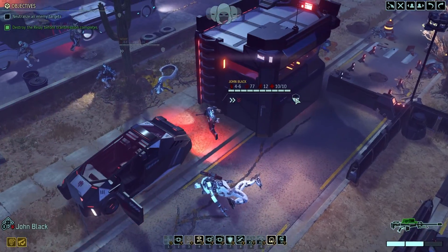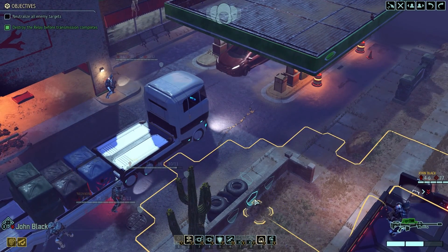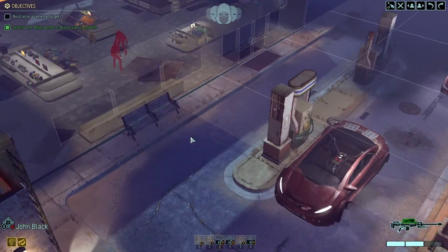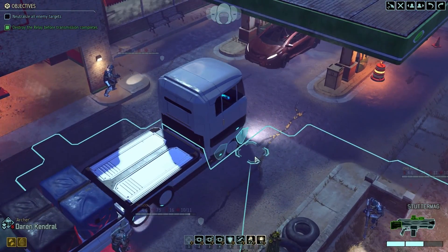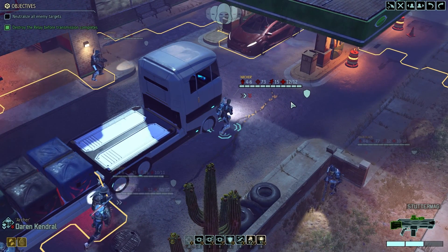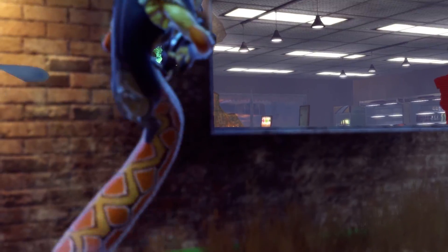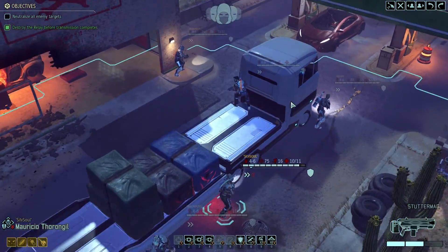I wonder if you would have line of sight from here. No you wouldn't, because of this. That's a drag. Let's move down here - still no line of sight. How can you not have line of sight? Because of that pillar. Sometimes I don't get this. Let's see what they do. Yeah, they're coming to us - okay, that works. That actually makes it much easier.